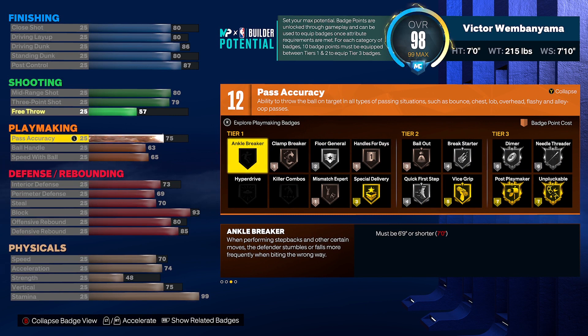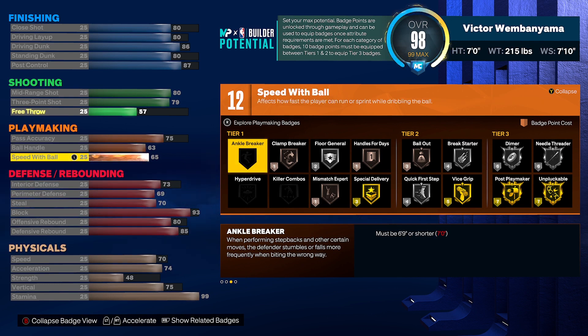For playmaking you get 12 attributes. Since I finished the quest and did everything when 2K came out, I have rebirth which gives a plus four — four extra badges. I put those extra four badges into playmaking, which gives me 16 playmaking attributes. My pass accuracy is 75 so I can get the LeBron James pass style. Ball handle is 63 and speed with ball is 65.